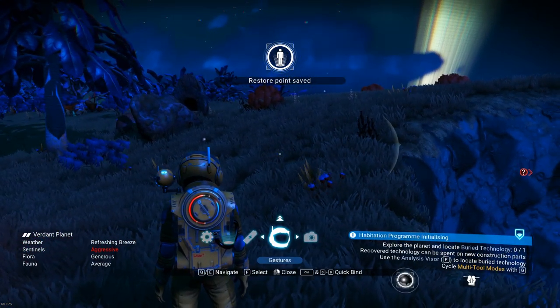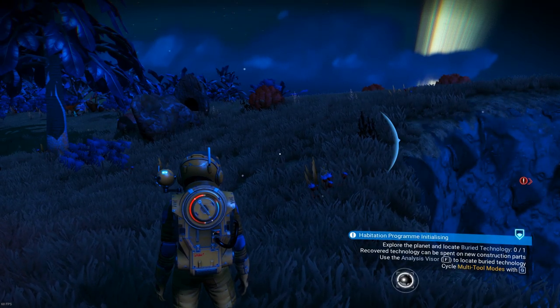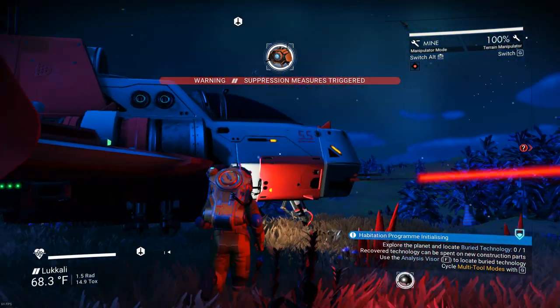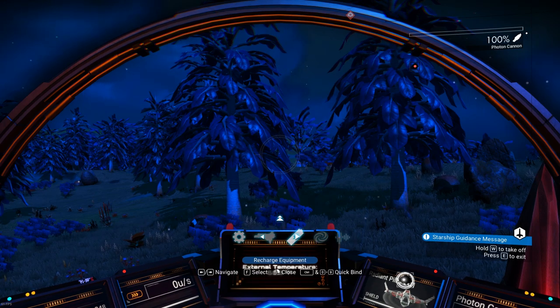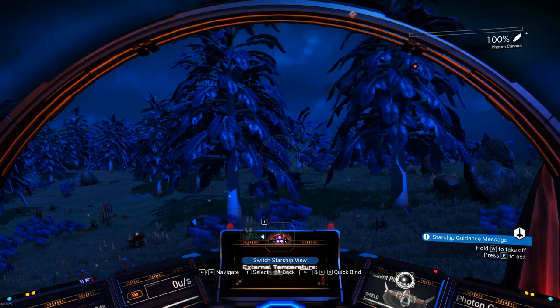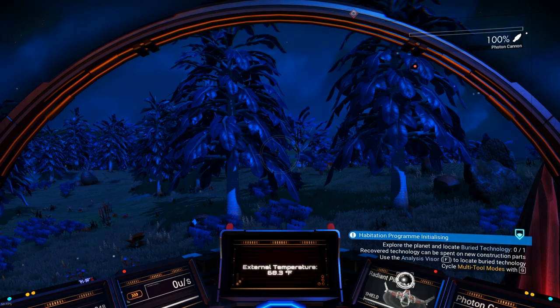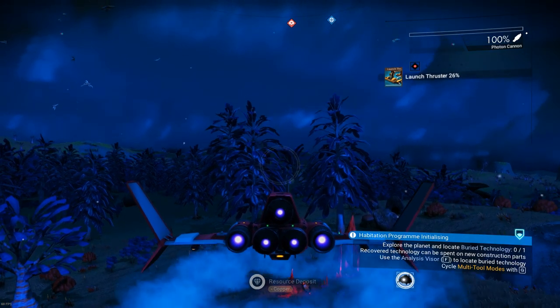This is the tip of the week — you can actually set the quick hotbar slots. Press X to bring up all the quick slot things. Under utilities, I want this one here — switch starship view — and then hold down Control and press the number you want to set it as. I'm setting it as 1, so now all I have to do is press 1 to change my starship view. You can do this with third person view, refilling tools, everything.